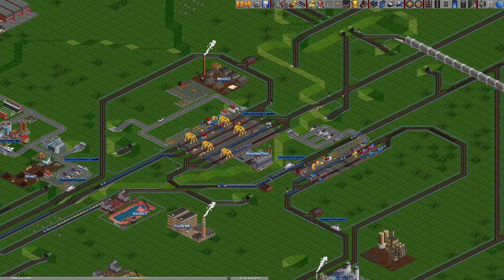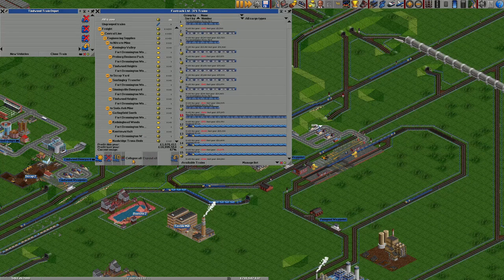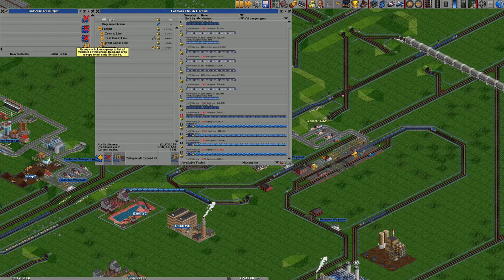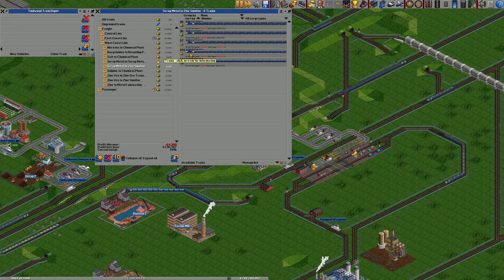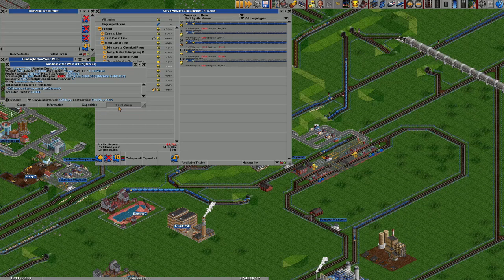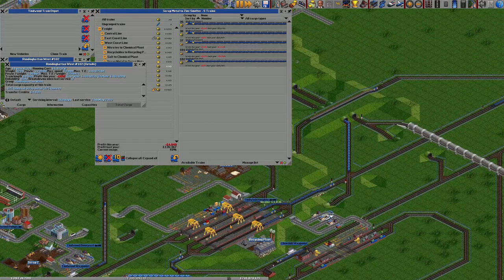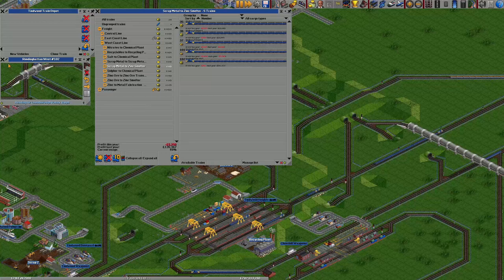I'm going to start off first by transporting scrap metal from here at Tindwood. Just need to have a quick look at what we're using here. Just going to do a quick check of these ones that go to the zinc smelter - they're taking 425, so we probably just need three of these.